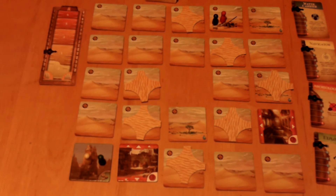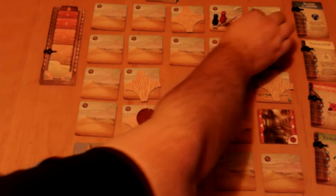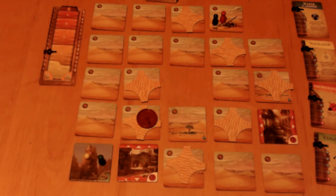For example, one tile tells me the compass is going to be in this column, and another says it's going to be in this row. When you manage to find both sets of tiles that belong to a part, wherever the two tiles intersect is where the part is going to be. So if one says the compass is in this column and the other says it's in this row, the intersecting tile has the compass on it.